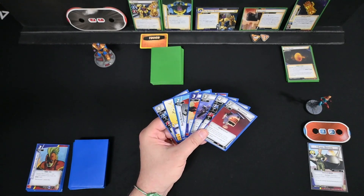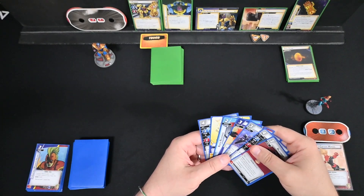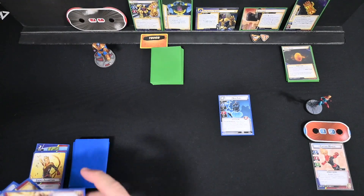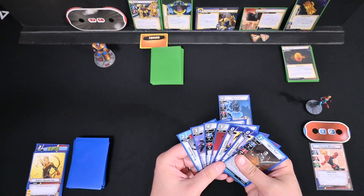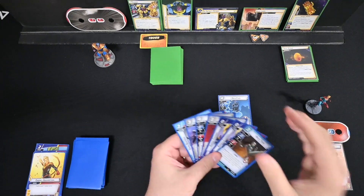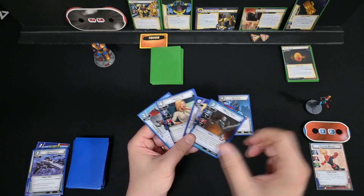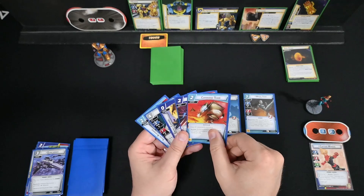Do we Helicarrier now? I think the value comes from playing Nick as quickly as possible. We're going to use Photonic Blast and Energy Absorption to pay for Nick, drawing three. We know we're not going to be playing Energy Channel, the Helicarrier, or the Quincarrier this turn. White Tiger comes down — draw two.